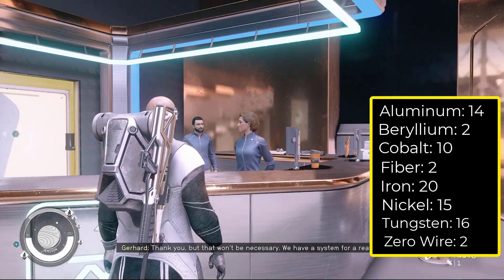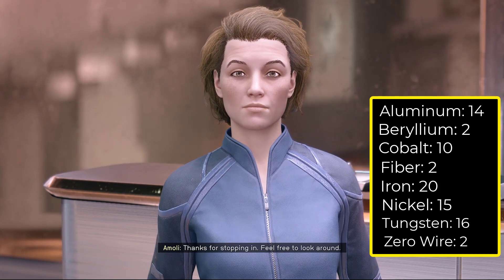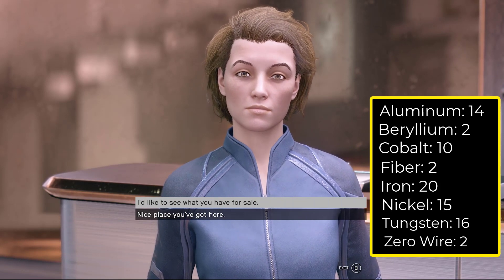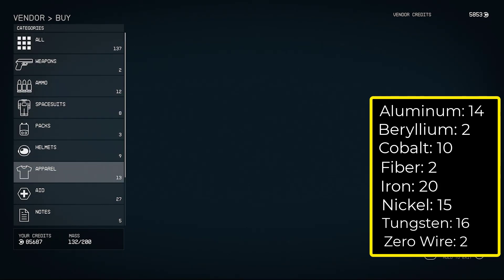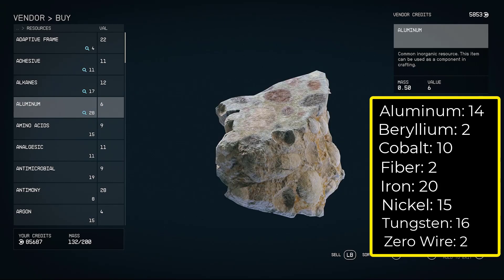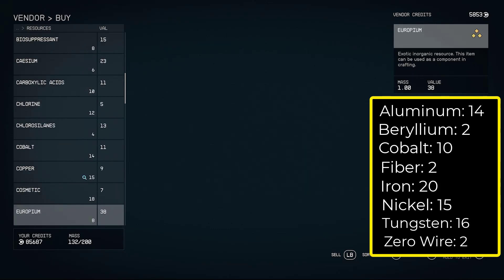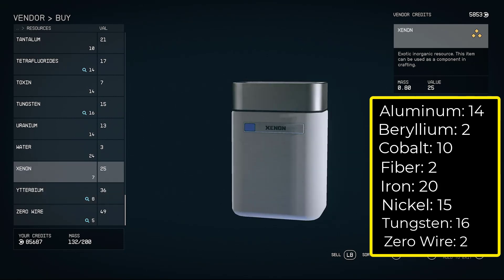Talk to this lady right here — Amoli — and she's going to accommodate you and help you get what you need. Tell her you'd like to see what she has for sale. Scroll all the way down to resources and everything I told you that you need is going to be right here: aluminum, beryllium, cobalt, and even zero wire. You can buy all of this right here and you're good.